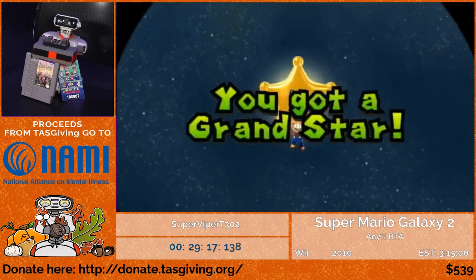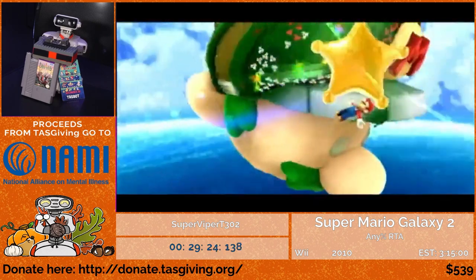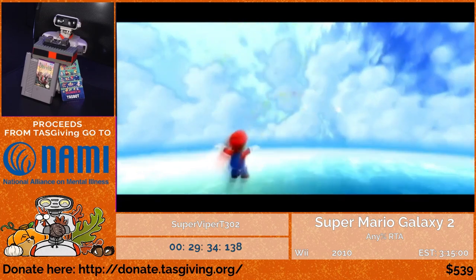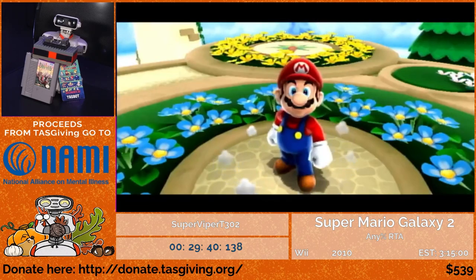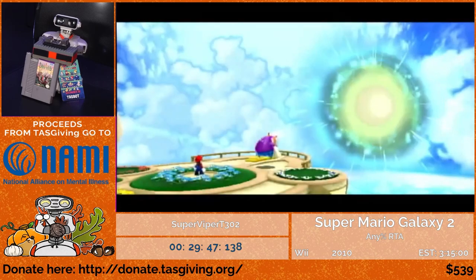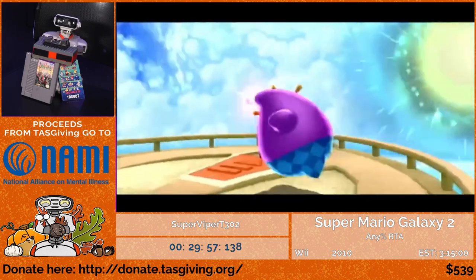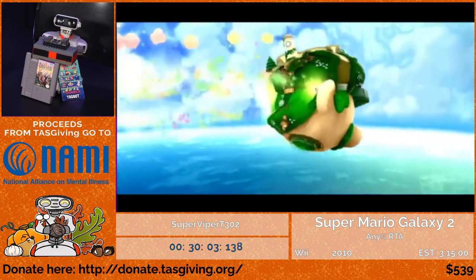Unfortunately we have to deal with end-of-world cutscenes after each of the first five worlds. Now is actually a good time to bring up something very important to Galaxy 2 speedrunning: the in-game timer in the lower right corner. You might notice it says 1 minute and 38.76 seconds — that's my in-game time for that level. It's a really useful tool for IL times and for comparing to other runners, and it's something Galaxy 1 didn't have.